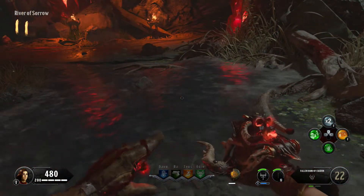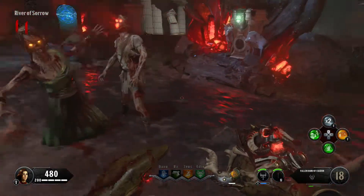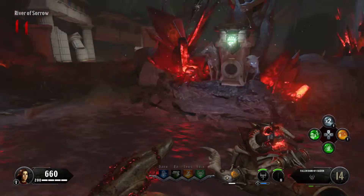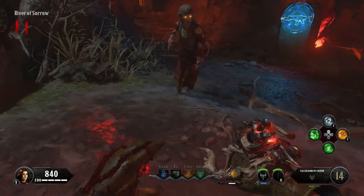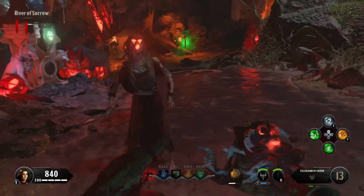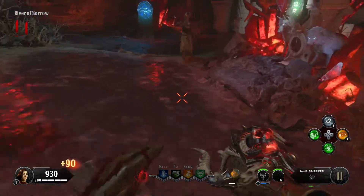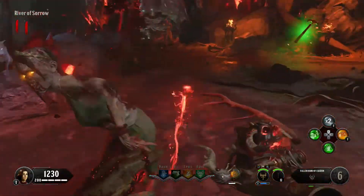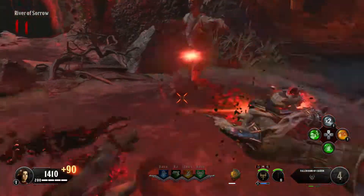All you're going to do is kill about 5 to 10 zombies in the River of Sorrow, and you're going to use the zombie's blood to make the river go red. That's basically it for the first step. I'm killing a few zombies in the river, so eventually the water will go from clear to red. You want the water looking like this — completely red.